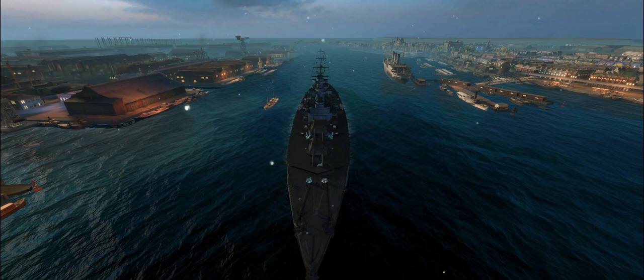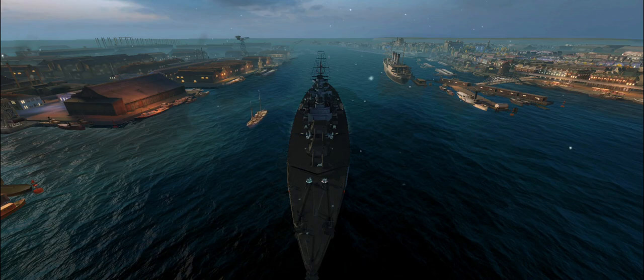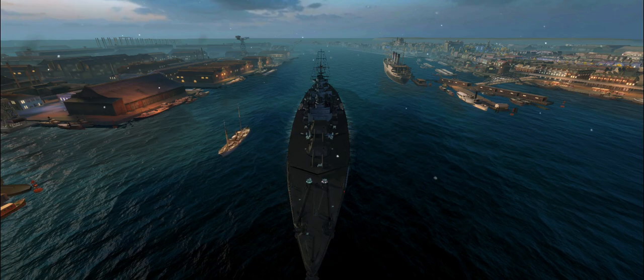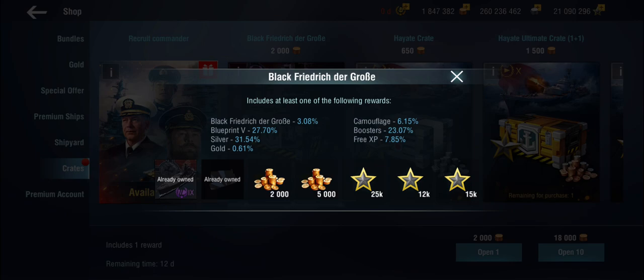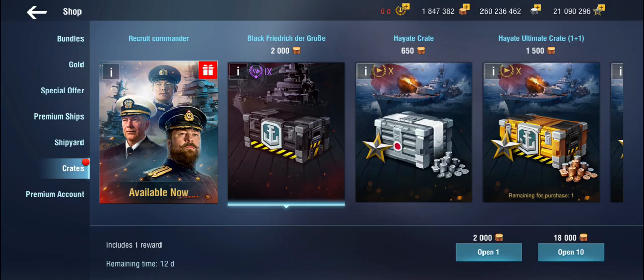Well, there are people who like to pay money for gambling for pixel ships. And who am I to tell them not to? It's everybody's own decision. There are also people who don't do that. These crates cost 2000 gold per piece and the chance of getting the ship is 3%, which means you potentially have to pay a very significant amount of gold in order to get the ship.